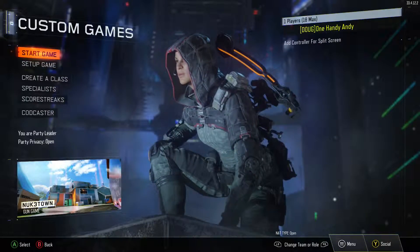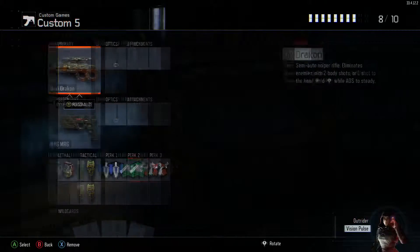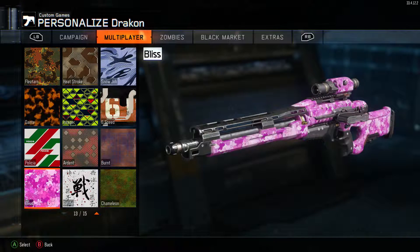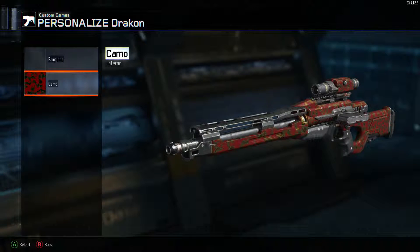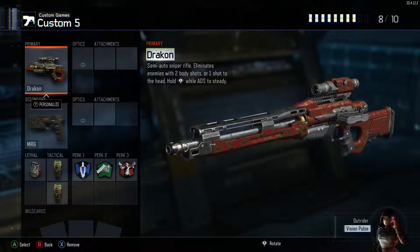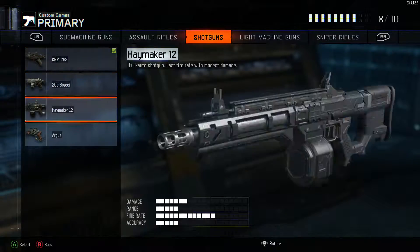So let's go to custom games and see what we have. We have a Draken camo — right here in the black market, so we got Inferno. That's pretty cool. It's kind of dirty. But I'm going to set these classes up and I'll show you the stuff that we got.